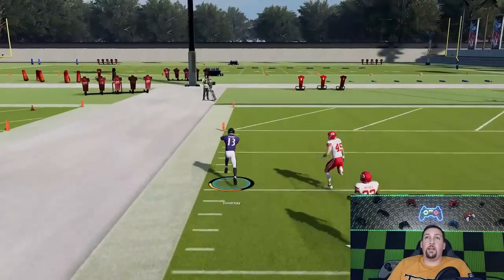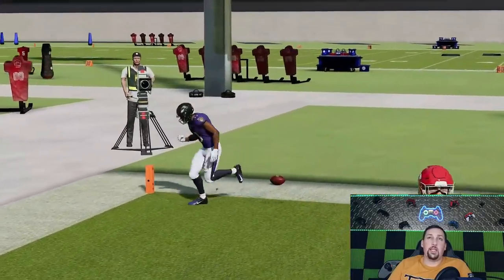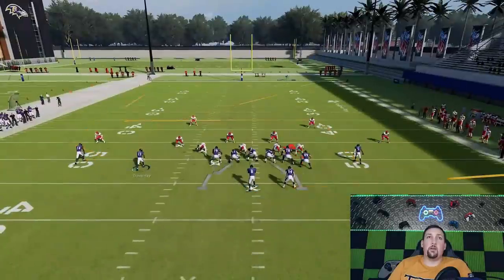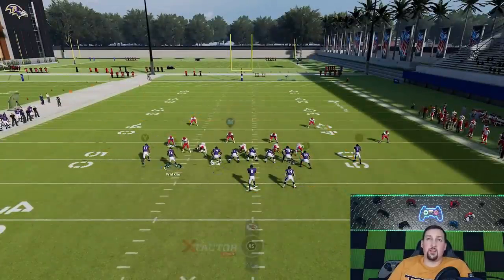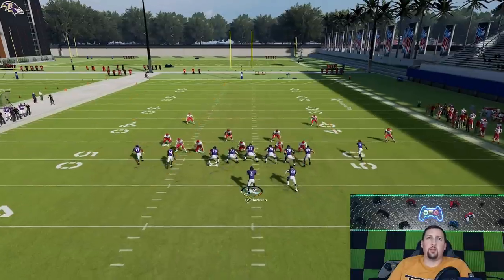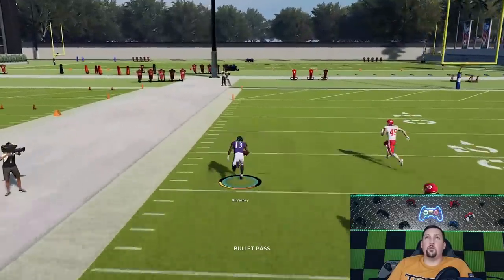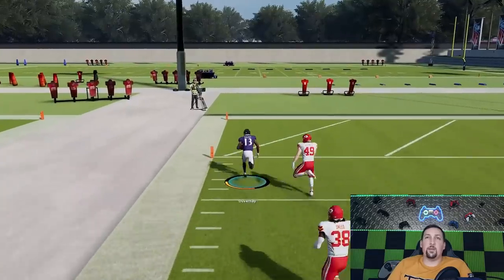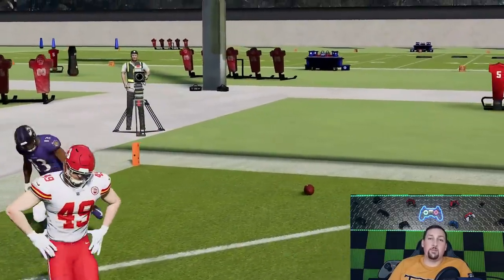I don't really have my fastest guy — I could have Hollywood Brown out here running this, which would be even easier. But you can see, even with a decent speed guy like DuVernay, it's just super seriously easy. A one-play touchdown against cover 2. If I really want to, I could also put my A route on a drag to give myself a little check down. I could block the running back too, although the play gets going so instantly — this just busts out in the open really quickly. So, a very easy play against cover 2.